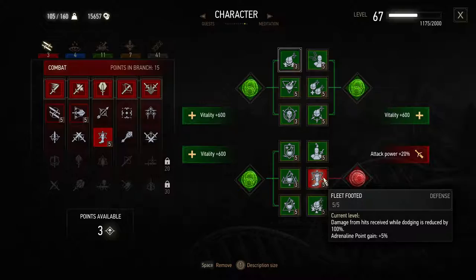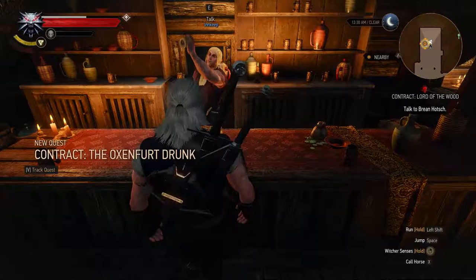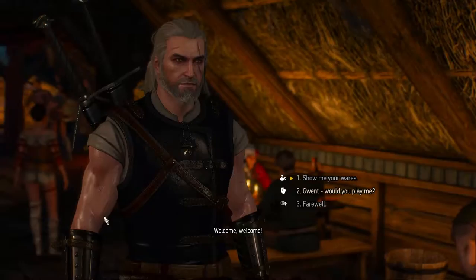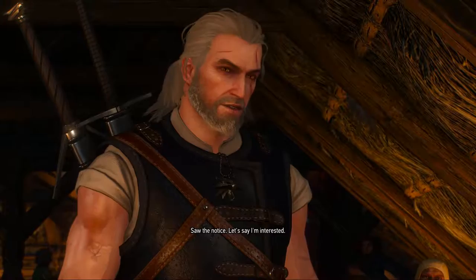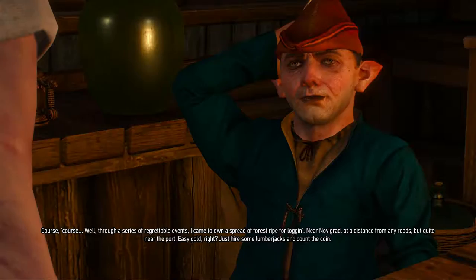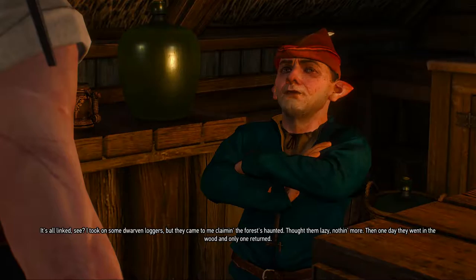The Oxenfurt Drunk - see what that's about. Wait, this is the wrong dude. Okay - you put out the contract, I saw your notice. I'm interested. That's good. Well, through a series of regrettable events I came to own a spread of forest right for logging. I took on some dwarven loggers - thought them lazy, nothing more. Then one day they went into the wood and only one returned. Said some forest devil had attacked them.